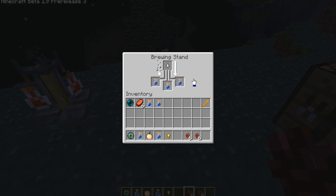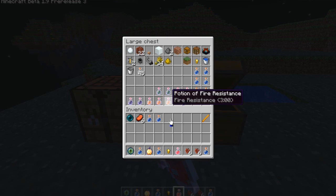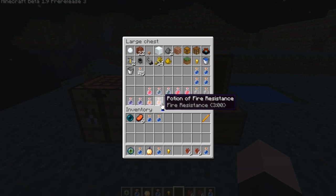And then the ghast tear — that makes a potion of healing. Oh, that's really helpful isn't it? It puts you at full health no matter what you're on. Really? Yeah, even food wise. It says instant health, so I'm guessing.